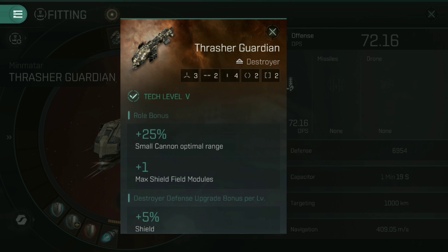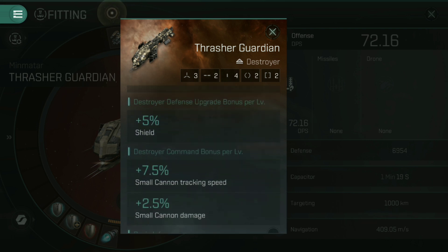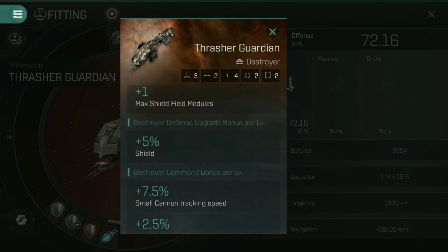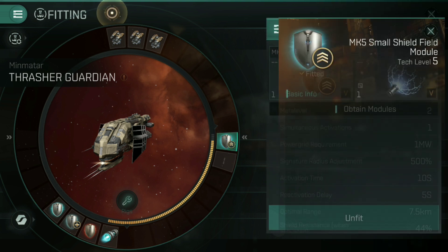In addition, being a Thrasher, it gets 25% small cannon optimal range, which is nice. You're not going to be really aiming to kill much — you're supplemental damage more than anything in a ship like this. For destroyer defense upgrade you get an additional 5% shield, which makes you even tankier. And for destroyer command, a 7.5% increase in small cannon tracking speed and a 2.5% in small cannon damage, which means at the full five levels you'll only be getting about 12.5% extra damage. It's not much at all — this is not a combat vessel in the solo sense. You're not going to jump out into high level anomalies and tank them on your own with this. It's all about that shield field module.